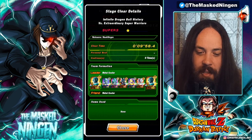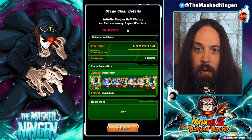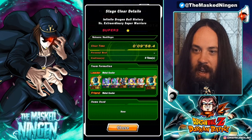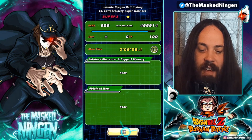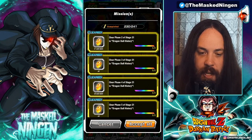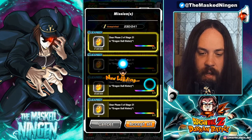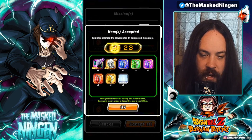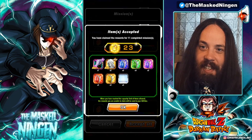I'm using probably the most optimal version of the team. We didn't even need to rely on AGL Golden Freezer, so I could have just brought somebody else like Transforming Freezer to do damage, and we would have beaten it even faster. All the missions are done in one go — we can collect our bounty of 23 stones, a Kai, and some training items. Pretty good for an event that was very, very easy.